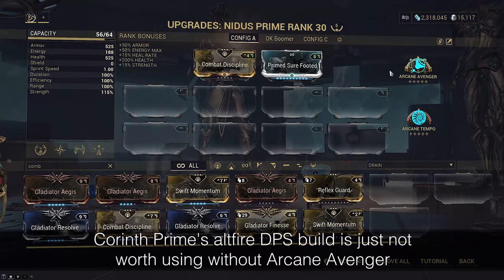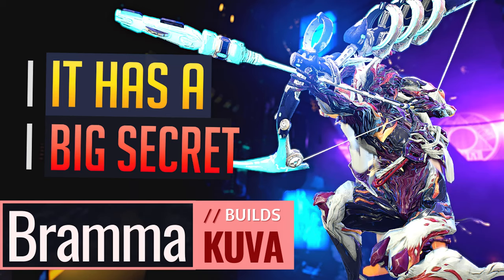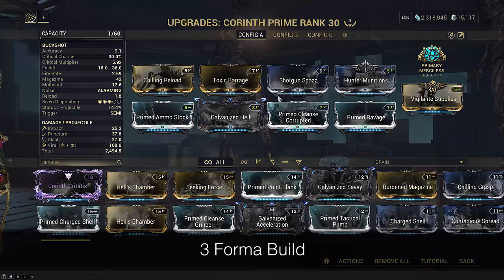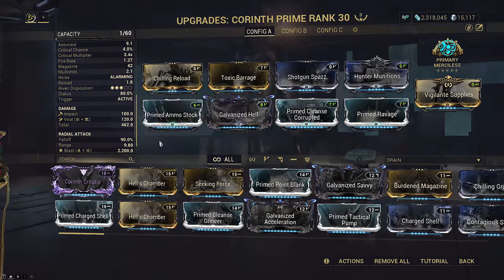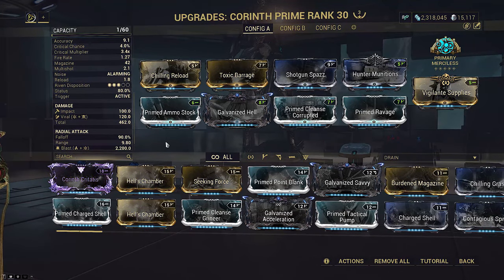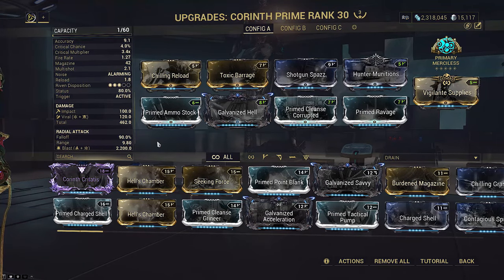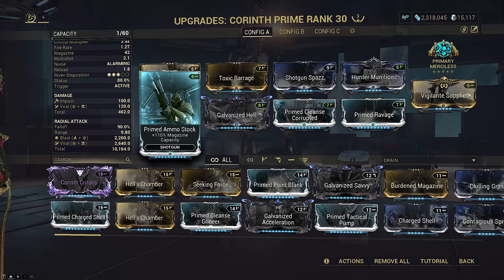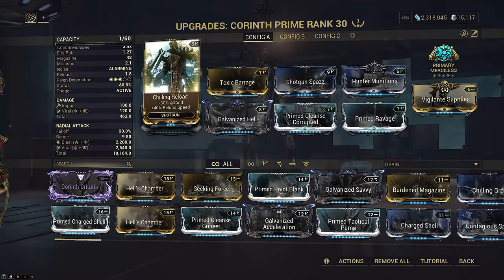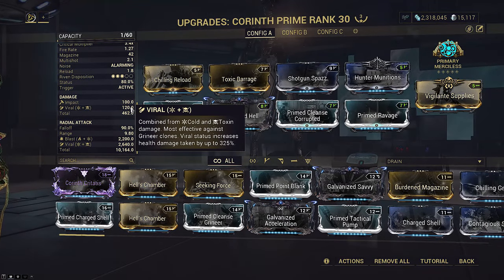This is basically a worse version of the Red Crit Brahma build on any frame I put up last week. The biggest quality-of-life problem for Corinth Prime is the reload time of 3 seconds and how the alt fire burns 4 shots from a 20-round magazine, making the alt fire very unpopular. It also fails to detonate if it hits anything before a set distance, or if you alt fire again it manually detonates in flight. But Primed Ammo Stock fixes this problem. As an AOE primary we need Viral modded onto the weapon itself; I've chosen Toxic Barrage and Chilling Reload, getting status to 80 percent.